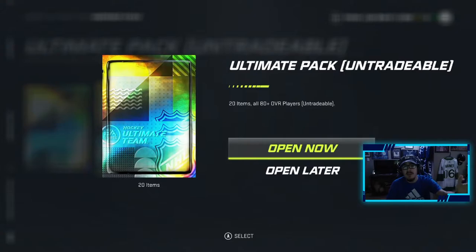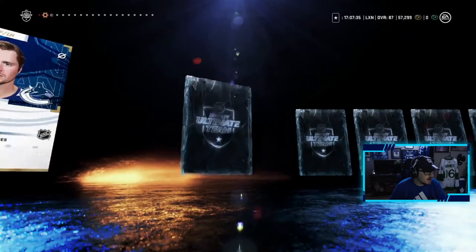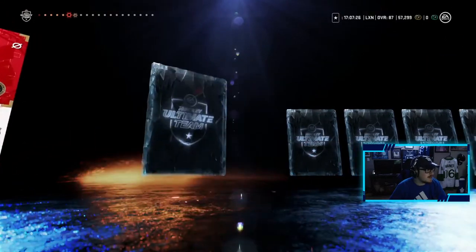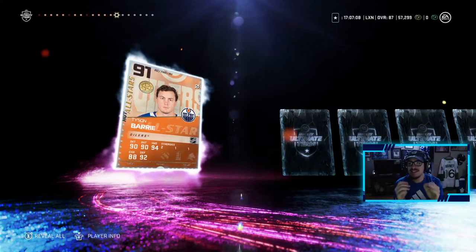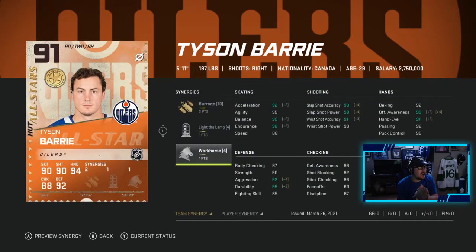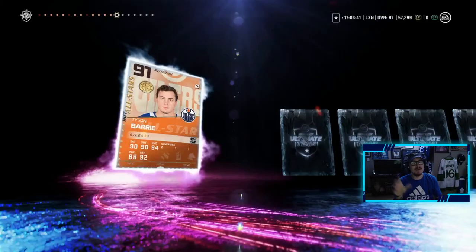Second ultimate pack — 20 items, all 80-plus. The odds have got to be good and I'm just not hitting them. Patrick Marleau, JT Miller — come on. Tristan Jari, Jacob Markstrom again — would have been his 94 last week. Ryan Dzingel — let me see an 86-plus, I want that purple tint. Ego Shershtaken, Victor Arvidson, Marc-Andre Fleury — 84 has been our highest. Then purple — there it is! We pulled Tyson Berry's 91! Two to barrage, one to light the lamp, one to workhorse — this card looks absolutely insane.